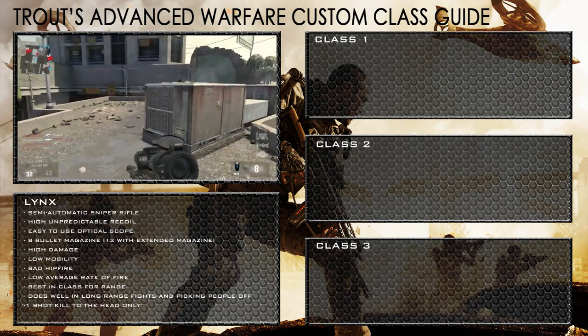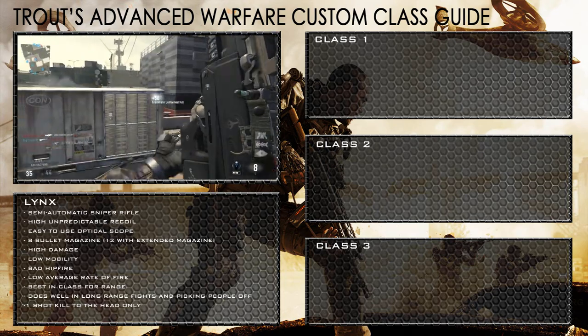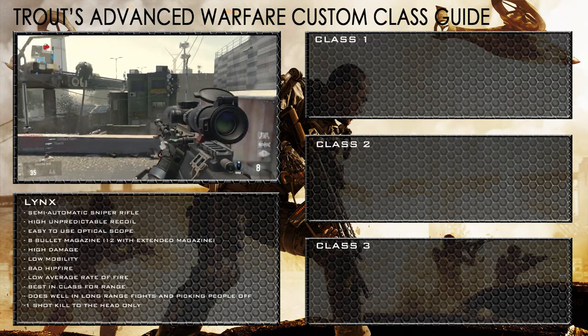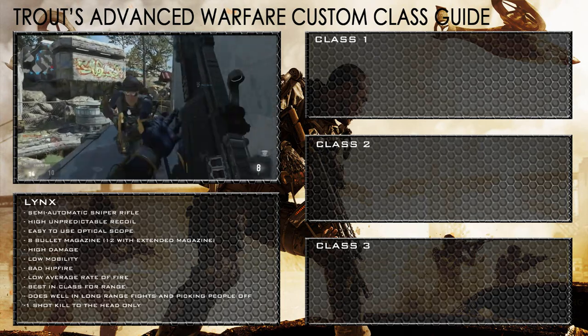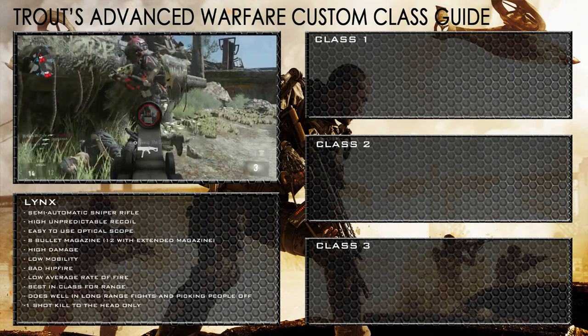The gun has high unpredictable recoil, moderately usable iron sights, an 8 bullet magazine with 12 bullets if you have extended mags, high damage, low mobility, bad hip fire, and a low rate of fire. This gun has the best range in its class, however in order to get a one hit kill you need to hit the opponent in the head. Anywhere else will require two shots.